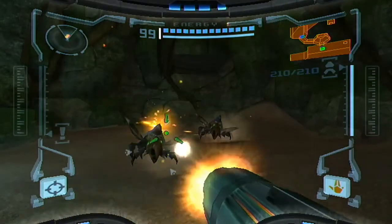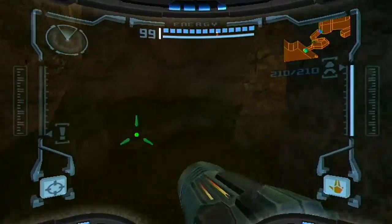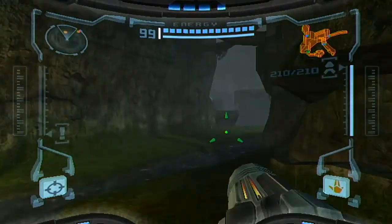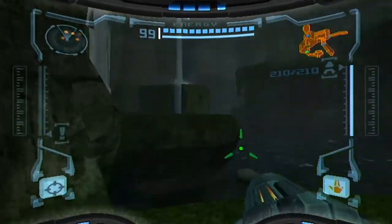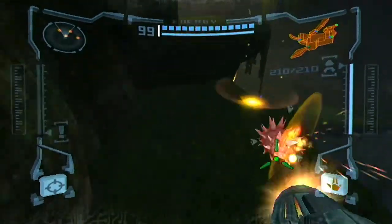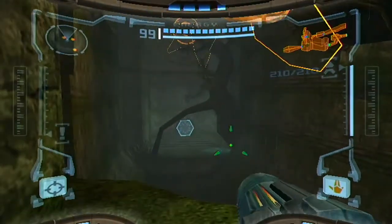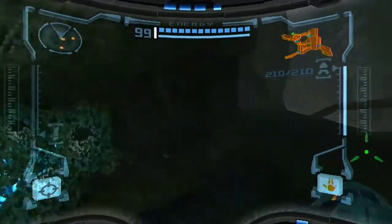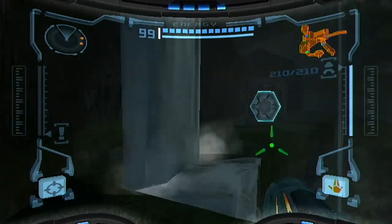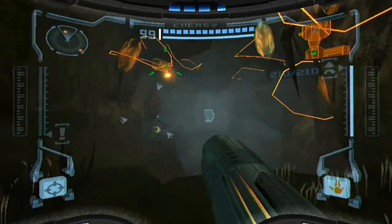Going around basically the entirety of the world again — there's no really efficient way of doing this. I need to go back to Phazon Mines, which means I need to go near that Life Grove tunnel anyway. Going through Chozo is the easiest way to get there. So we'll do Chozo, then Magma, then Fendrana, then back to Chozo, and then head to Phazon Mines.